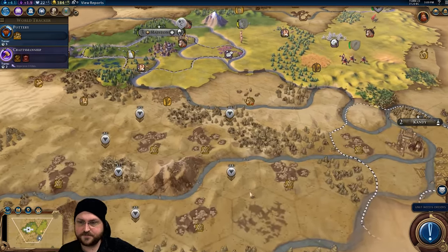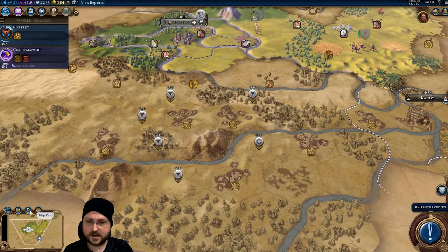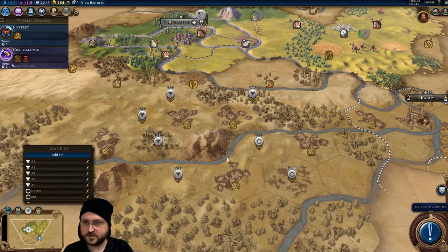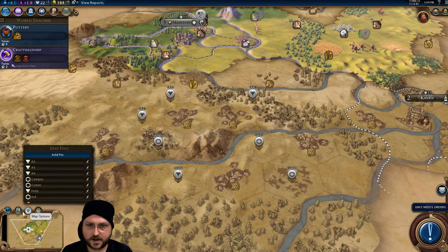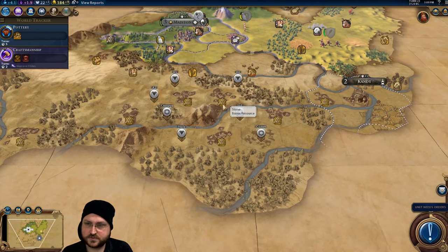A4 — put a production district there, that's true. Let's say we put the industry here, and maybe pair that up with a commerce here, and then this is our campus or holy site — sort of invertible. That would be an excellent industrial zone with triple production and the plus one from the hill as well, and then you get a commercial zone here next to a single river tile.